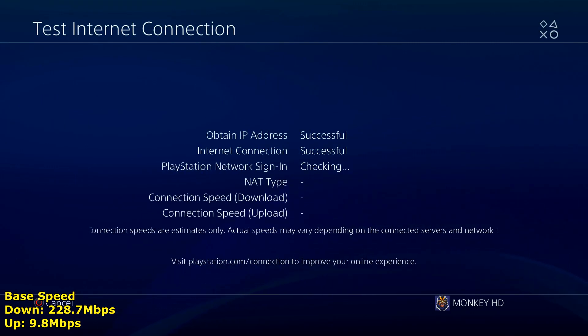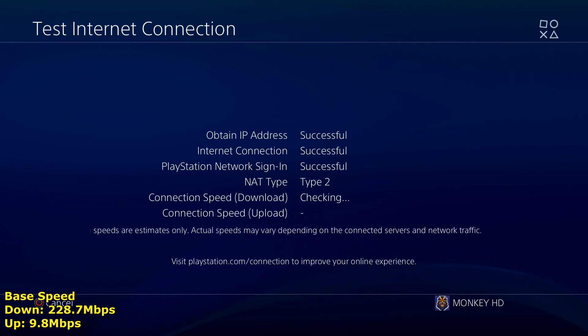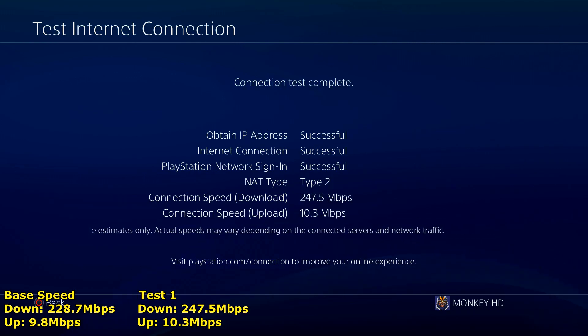Now test your internet connection again. Mine has actually increased — I've got at least one more megabit per second upload speed and about 20 more megabits per second download speed. You'll see the changes at the bottom of the screen. So the first DNS has improved things a little bit — my download speed and actual gaming performance should improve going forward.